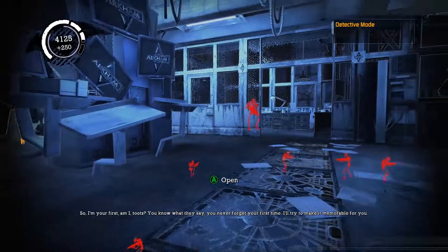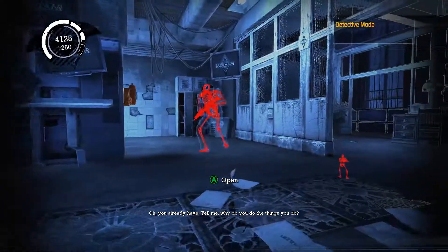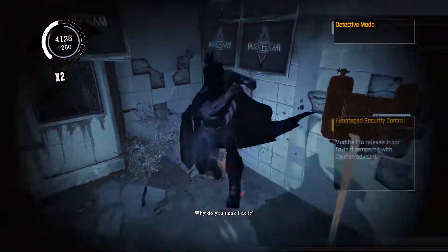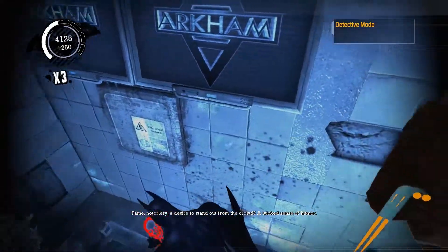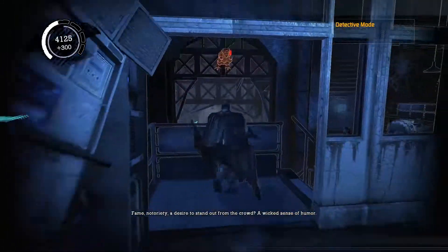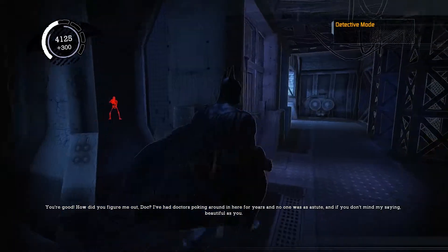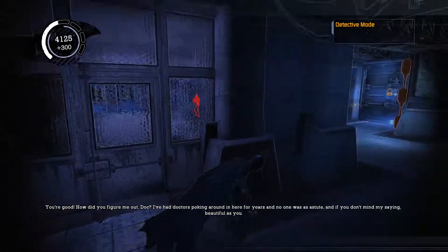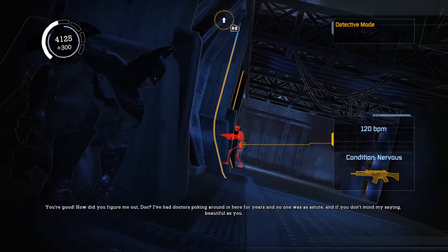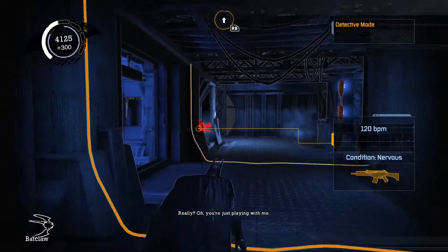I'm quite pleased with my stealth performance here. One thing I don't think I show off properly is that there's another takedown move you can do from inside the grates. If you're crawling through a grate and there's an enemy right above you, you can jump out to perform a stealth kill. It's very rare to come across an opportunity to do it, but it's just another little tactic you could have in the bag depending on the AI layouts.